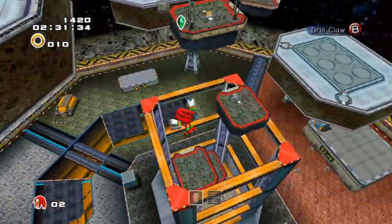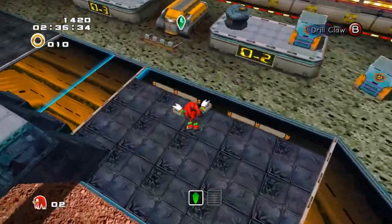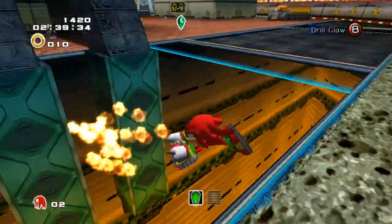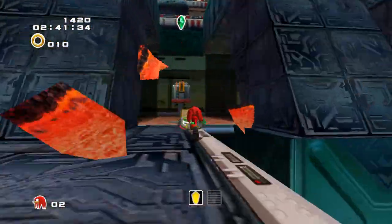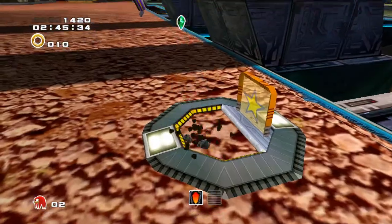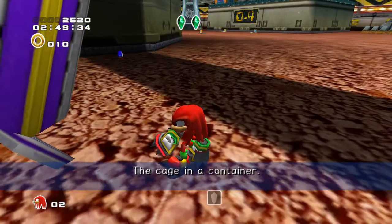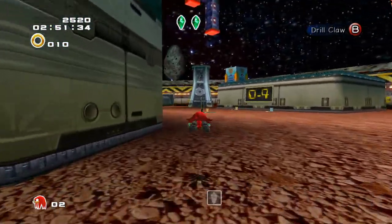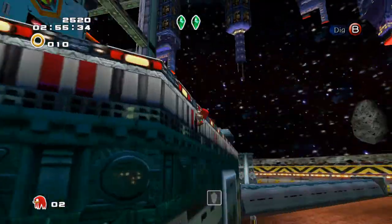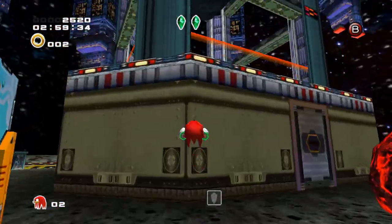Down. Green, yellow. Green. Yellow. Red. What's the next one? Up above the cage in a container. All right, so I'm assuming that's near the top. I think this stage is actually pretty all right.